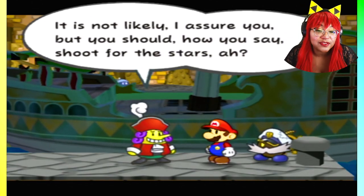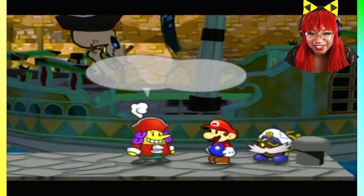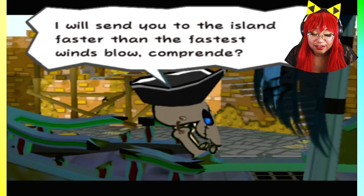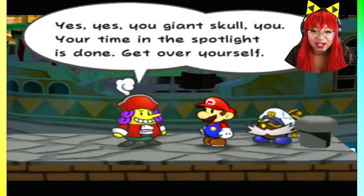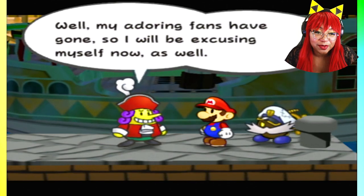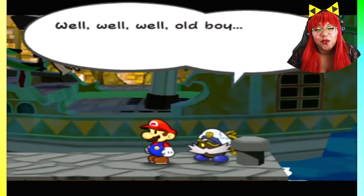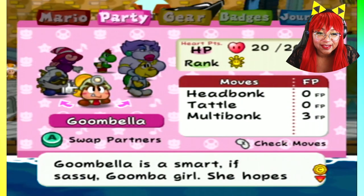If you ever get the urge to return to Keelhaul Key, just say the word — I'll send you to the island faster than the fastest winds blow. Yes, you giant skull, you — your time in the spotlight is done, get over yourself. Well, my adoring fans have gone, so I'll be excusing myself now as well. If you see me in town, I will permit you to say hello to me. May we meet again? I should think we'd head for that door at this point. I'm switching back to you, Bella, because I don't like your dialogue.